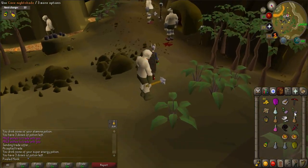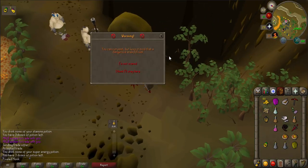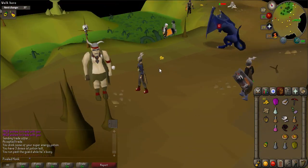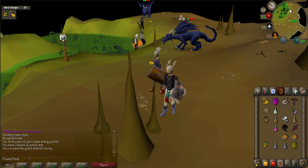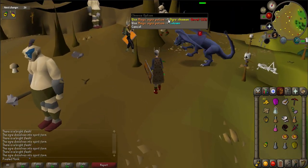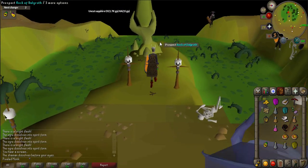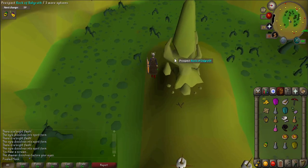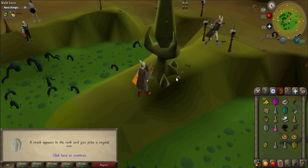Go back to the guard you distracted at the market and use your nightshade on him again — be sure to complete the dialogue. Once you are back in the cave, use your magic ogre potion on 6 ogre shamans which will instantly kill them, but watch out for the blue dragons. The last shaman will drop a blue crystal which should automatically go to your inventory. To get the last crystal, go to the Rock of Dalgroth in the center of the room and right-click on it to mine the final crystal.